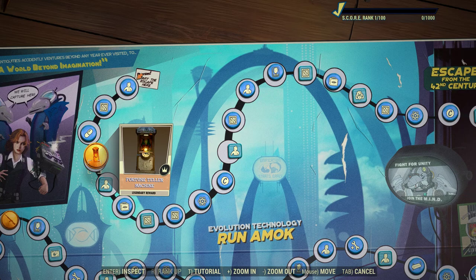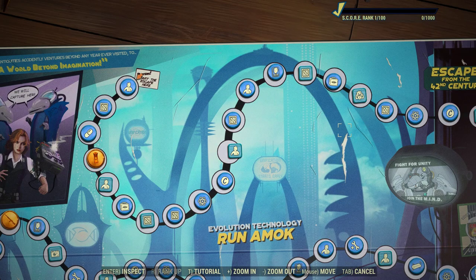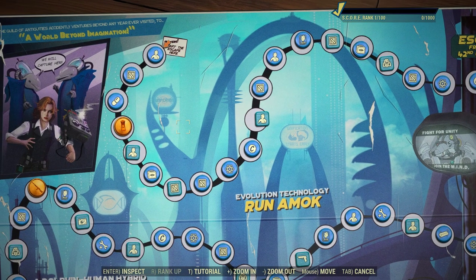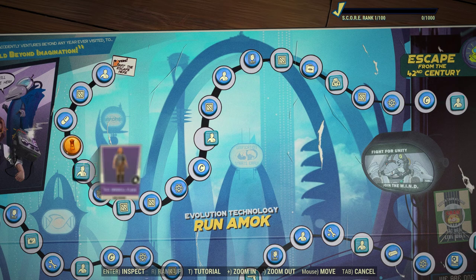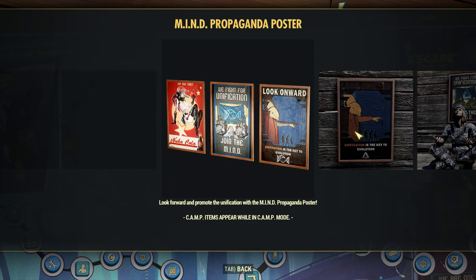The first item on the scoreboard is the Fortune Teller machine, coming in pretty early. Could be kind of interesting — I'm not terribly excited about that. I wish we had something more like one of the workout machines early on in the season, like we have in previous seasons. I do like these posters though — I think they're pretty cool.